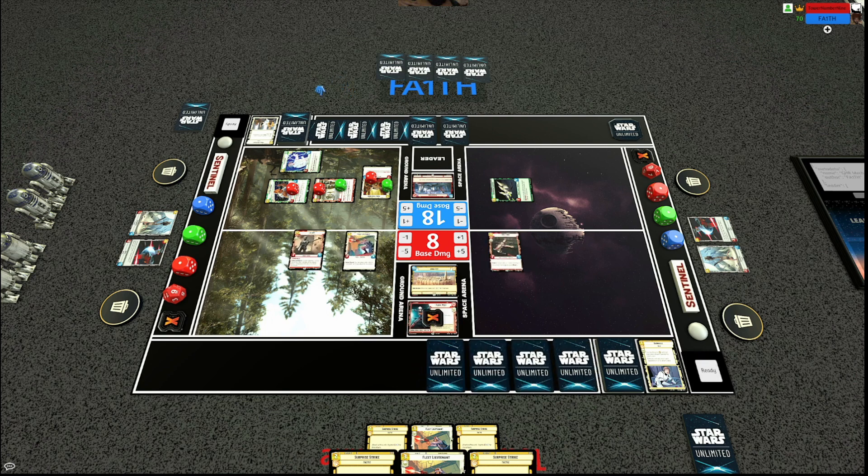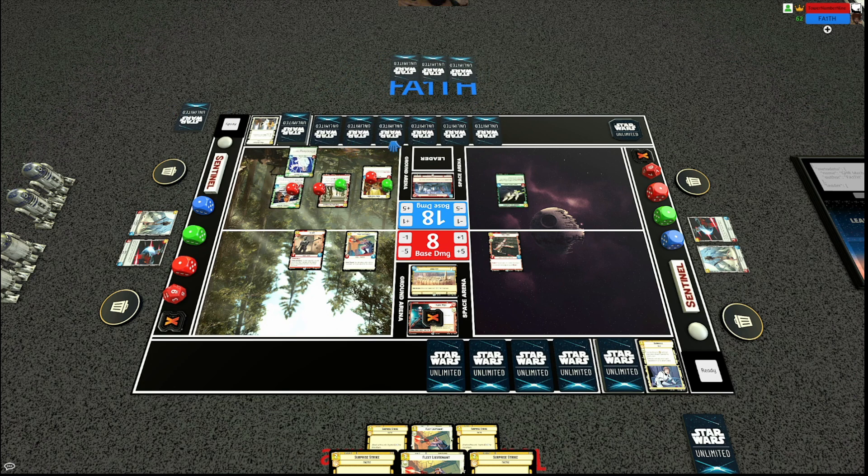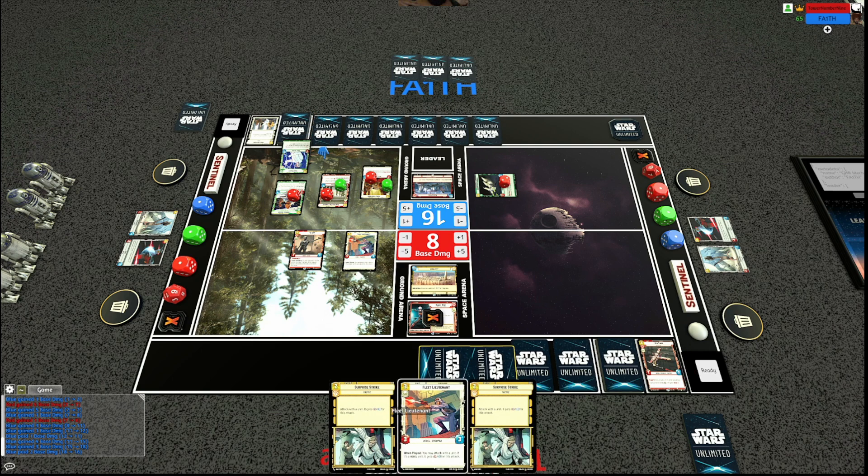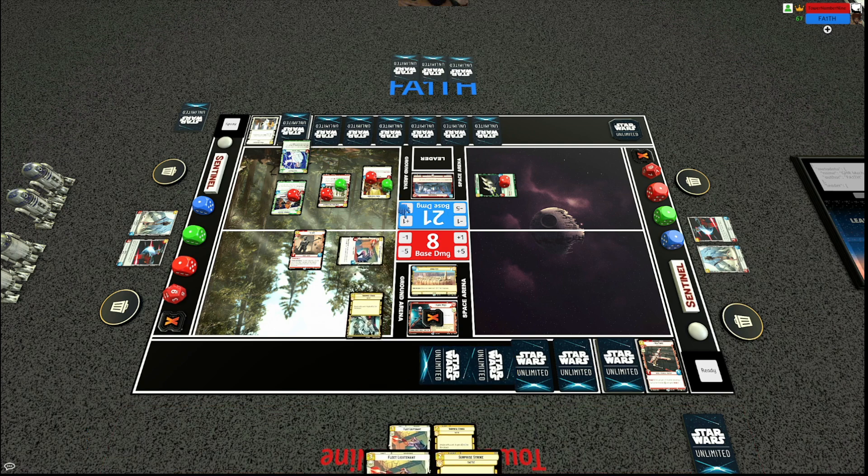Red Three hits the base and I play K2. K2 is something I really like here because he has that bonus damage when defeated — even if my opponent clears him, he'll still do damage. I have two Surprise Strikes in hand, which makes me pretty optimistic even though my board is worse, because my opponent only has seven life left. Even though he'll heal two with the Star Viper, I'm going to do some major damage. I use Surprise Strike with Fleet Lieutenant, inflicting six damage on the base, leaving it at three life.